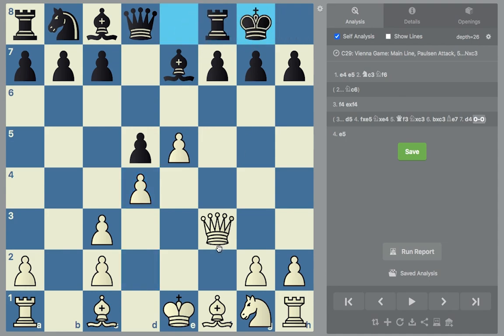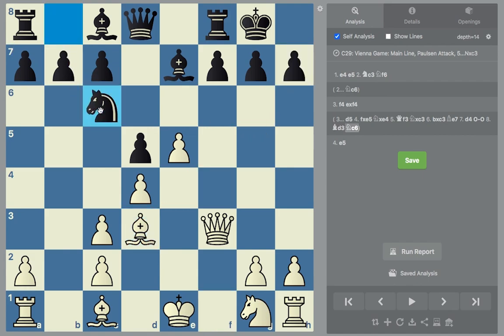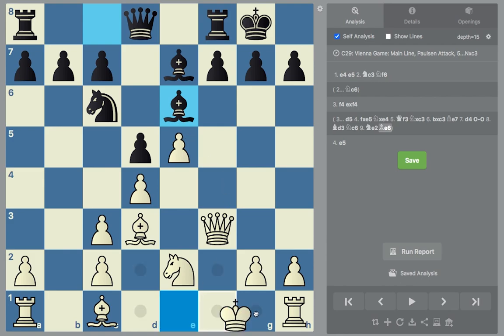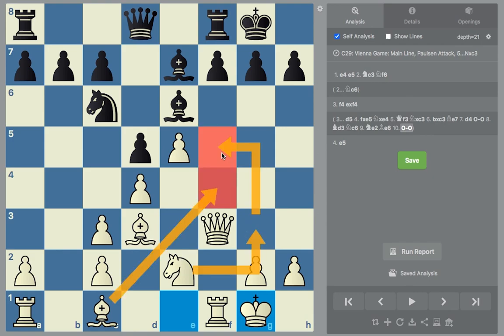After black castles, we play the move bishop to d3, targeting the pawn. Let's say they go knight c6. Now we go knight e2, and let's say bishop e6, and now we castle. If you look at the computer evaluation, we're already plus 2 — we have a very nice position. We have targets here, we have pressure here. This bishop can sometimes come here if this bishop isn't there, or it could come to f4. This knight can rotate and come into the assault later.